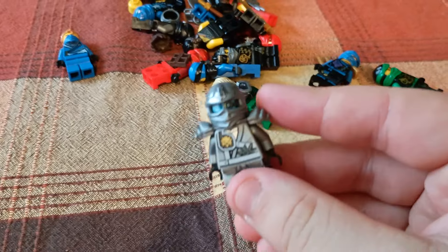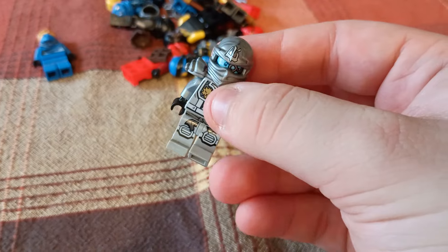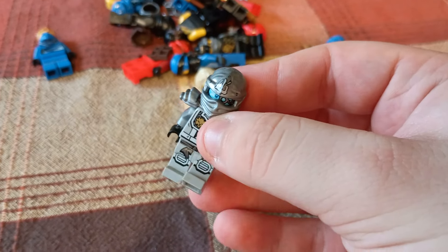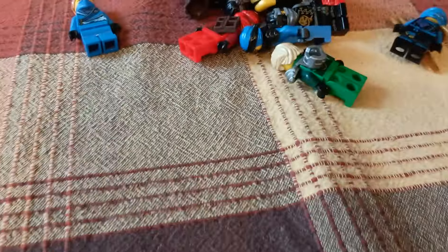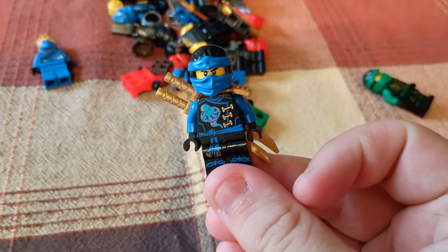Here is Titanium Zane — pretty good condition, but the legs are a little swivelly. That could be a bit better, but altogether it's a pretty fine minifigure. And here is Skybound Jay — very complete, I just need to get the Djinn Blade to put on him.